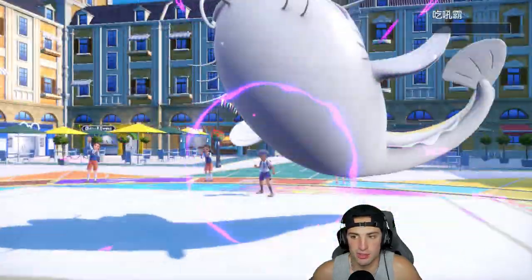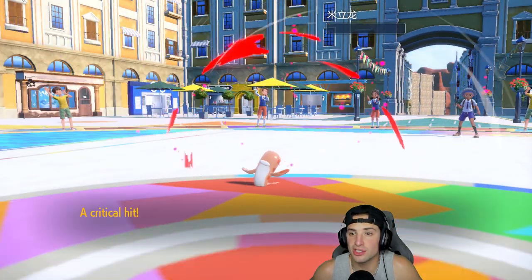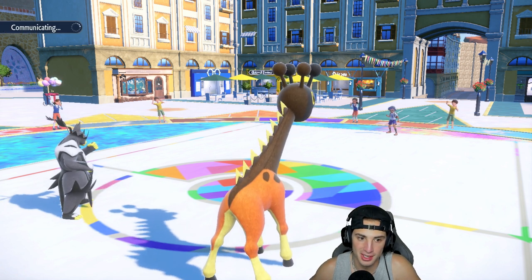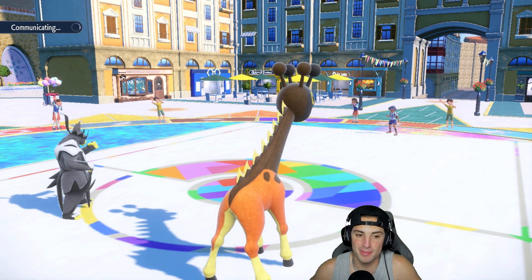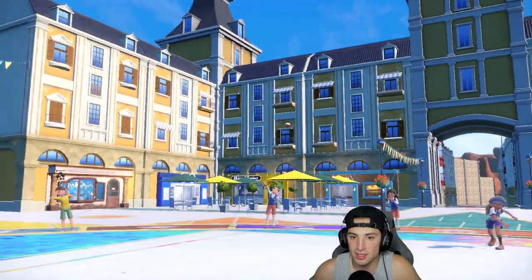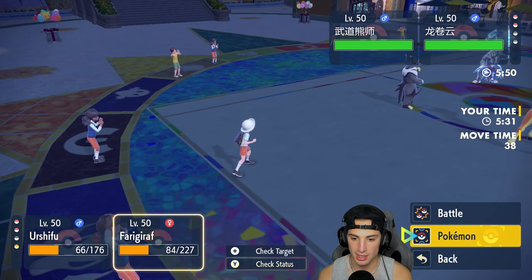Wicked Blow is going to slide in and hit the Tatsugiri. We are still in this match! I'm scared of Aqua Jet from the Urshifu, but I realized I have Armor Tail on the field from Frigoraf. So swapping in and popping Trick Room was big time, because priority moves are blocked. We're going to double down into Urshifu - he goes for the Aqua Jet not realizing Armor Tail is on the field. We're making plays - that might be game!